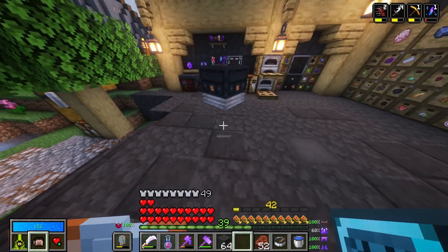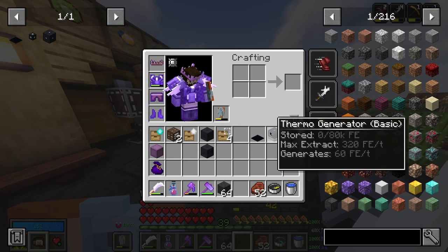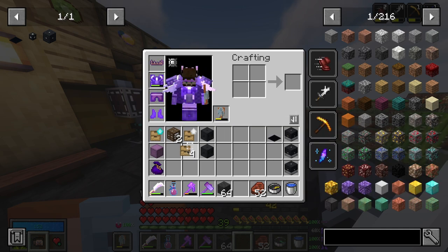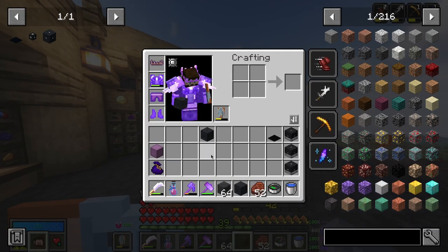Another furniture hardened, and there's another one of these. Well, first of all, we got the thermal generators here, we have the solar panel. We can go ahead and add the drawer stuff in here. But what on earth is a furniture? What even is this?